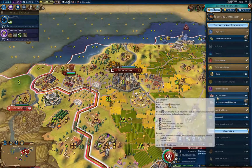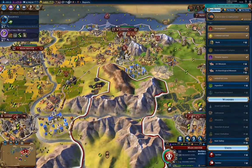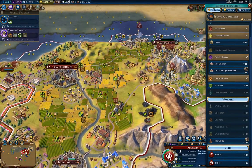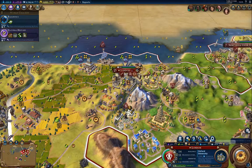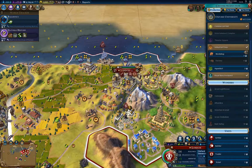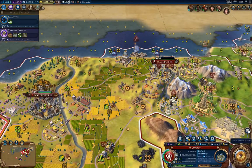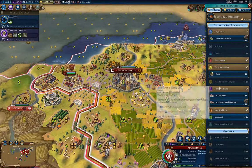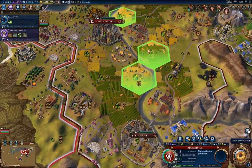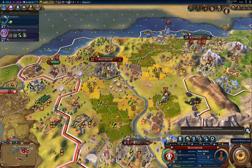What have we got here? Bank, or art and archaeological museum. Ruhr Valley is a nice wonder to have as well. I'm going to go for it in Manchester here, actually. The reason I'm doing that is again to deny it to my opponents, because it's a boost on production.